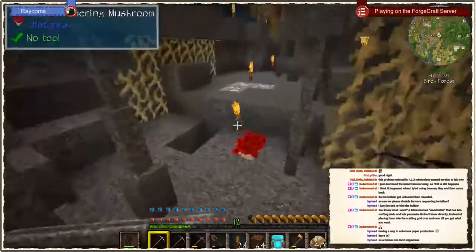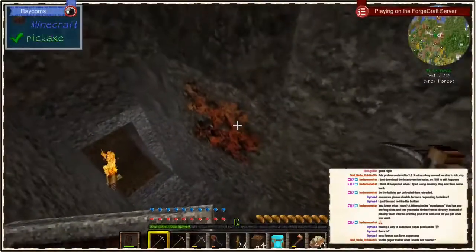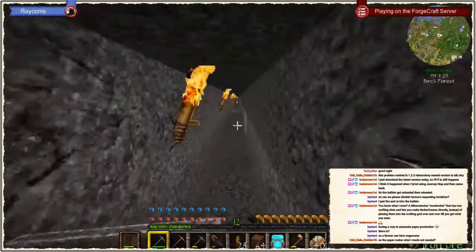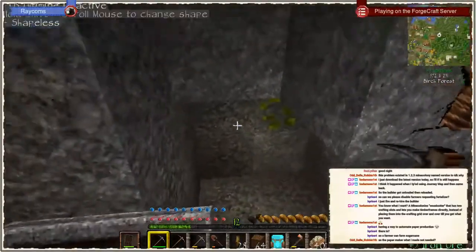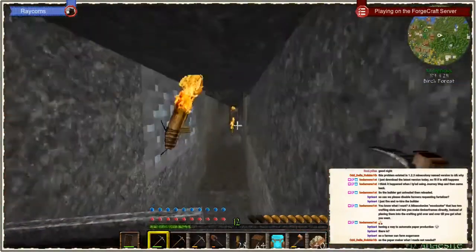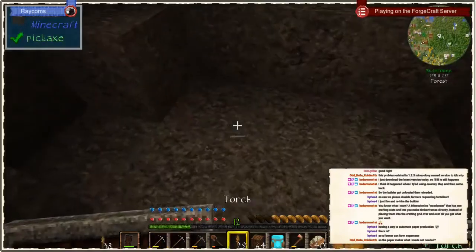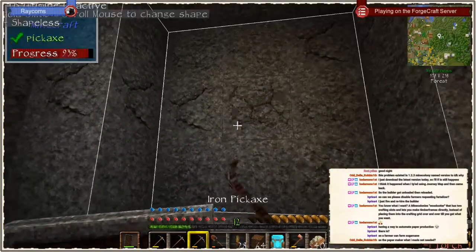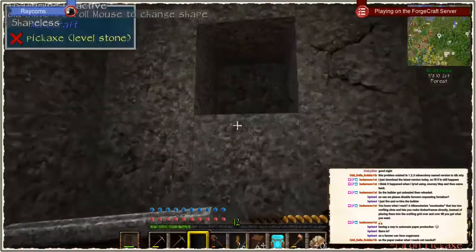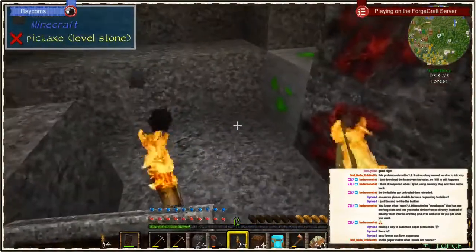Where is the hole that I was making earlier? I have a mine there. Oh nice, iron ore — I hadn't even seen this iron ore. So I just want to go a little bit further forward here. Not nice having half of my cobble fall into lava. It's all stone.